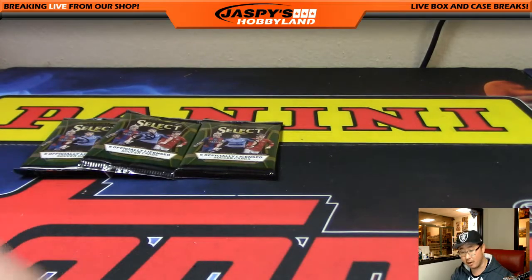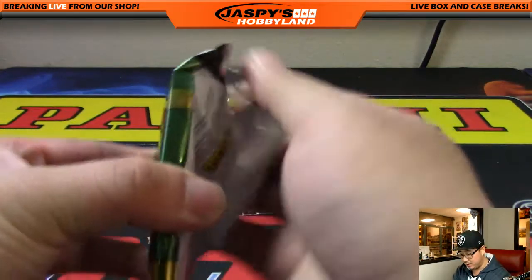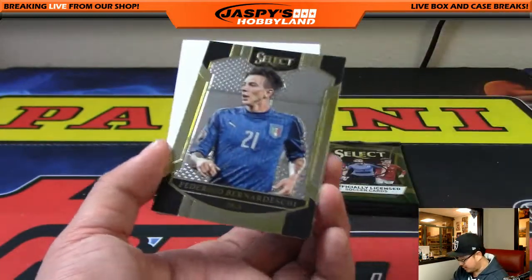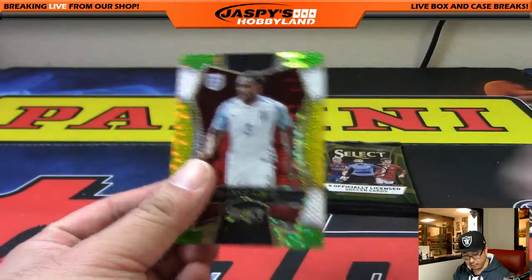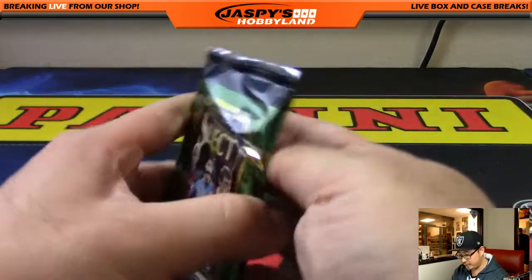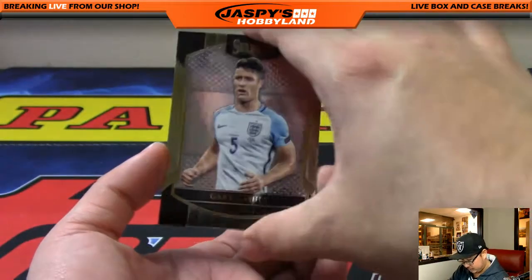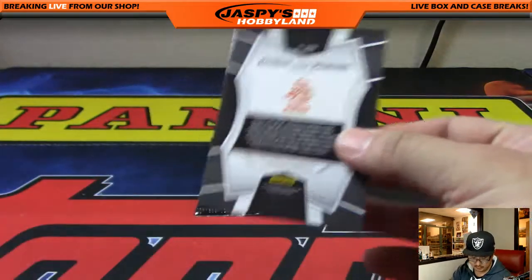There you go — you got your relic, you got your autograph. Now let's see if there are any bonuses or low-numbered cards; a lot of times we see a couple of those die-cut parallels. There's Danny Rose, the excellent Tottenham defender for England as well. The Luis Suarez pack — pack nine — more multicolors, RVP. Nice.